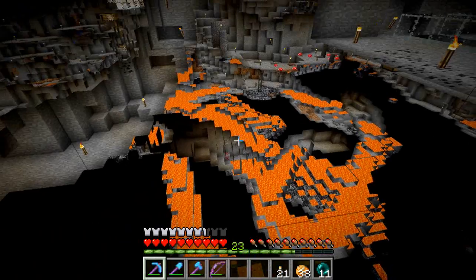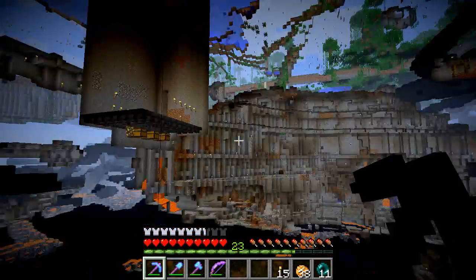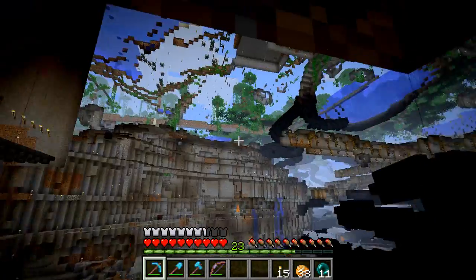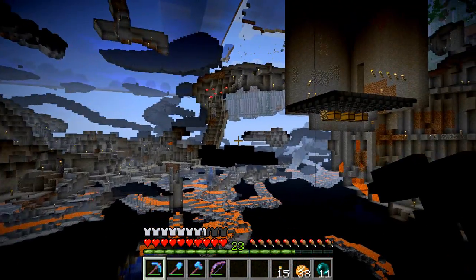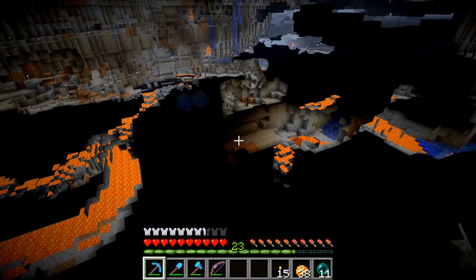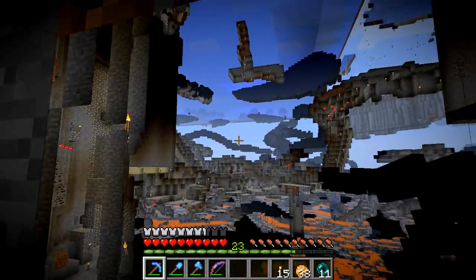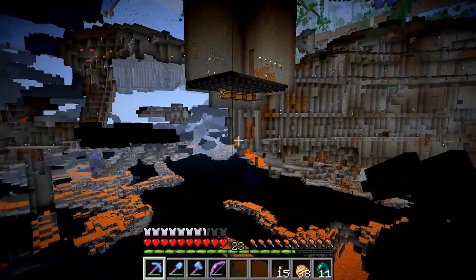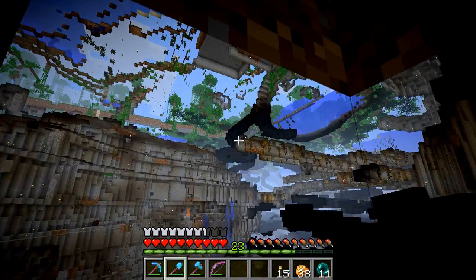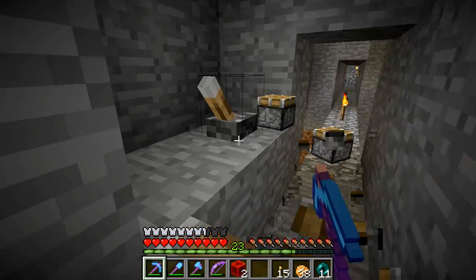There's some redstone down there. Over here it does kind of look dark, which I really might need to do something about. But as for this side, it looks pretty good. I'll probably dig out to these dark areas because they might be caves. I can easily light that up — I just need to go get some coal.